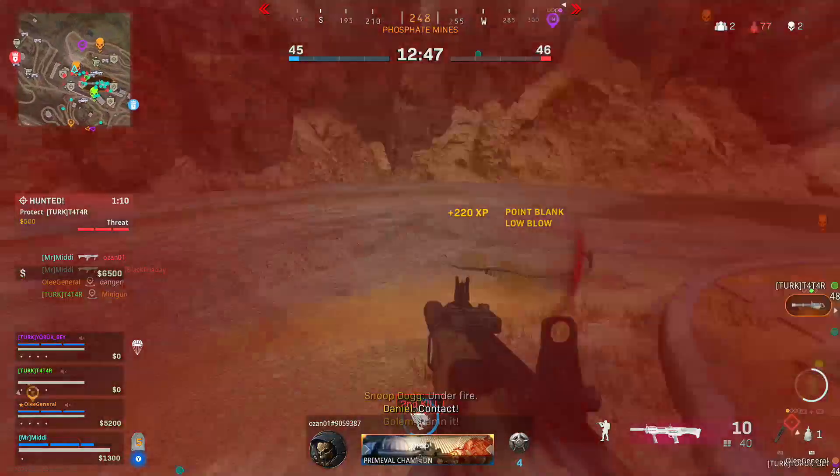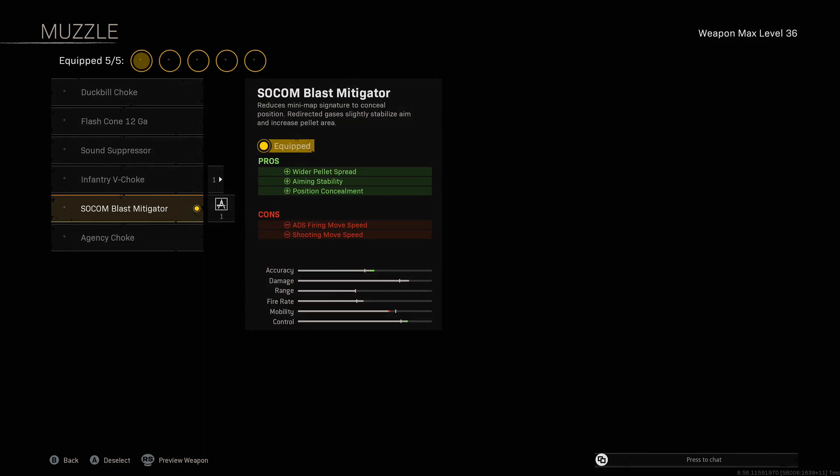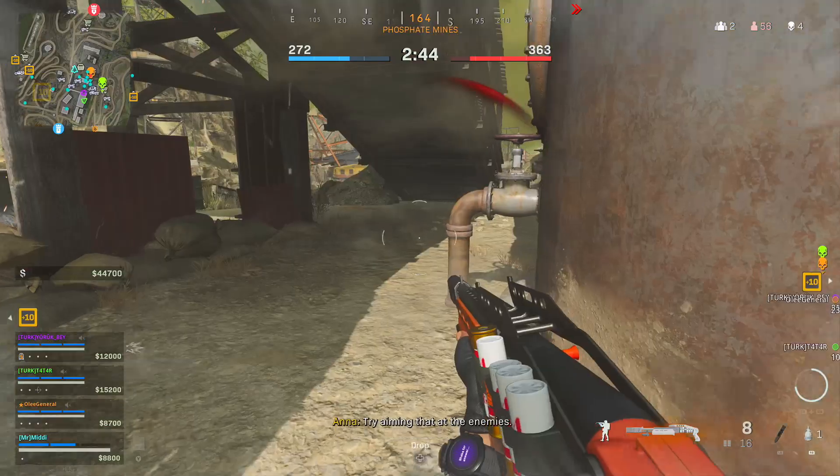I've been messing around with a lot of the shotguns. The Gallow right now is the only thing that was seeming to kill people really easily at close range, and this is the build I'm using for it currently. For Plunder, you can use anything - submachine guns or just anything that's going to kill someone super quickly.